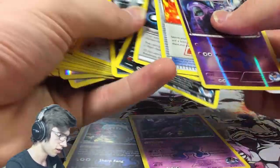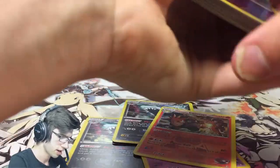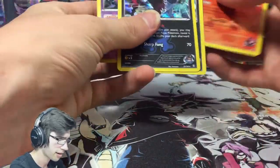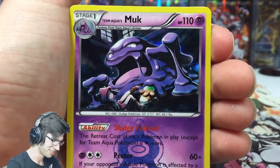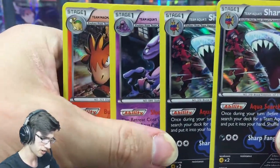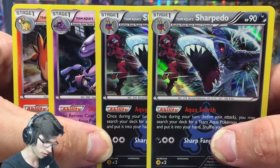Let me just hunt down the holos for a quick recap - we got Sharpedo, Sharpedo, Sharpedo, Mightyena, and a Camerupt. Yeah, that's one of the downsides to these blisters - you're guaranteed a holo but you're also possibly guaranteed a duplicate holo too.